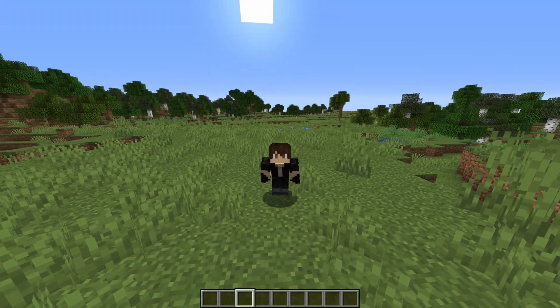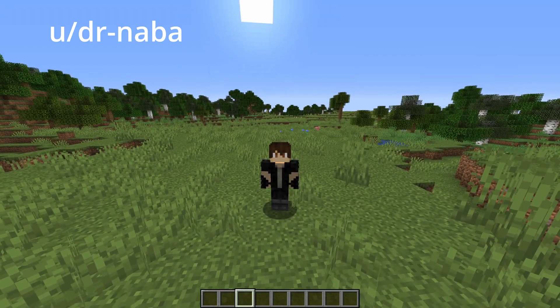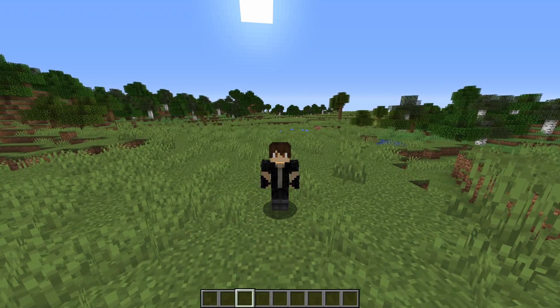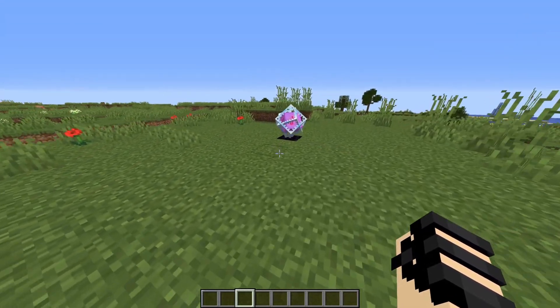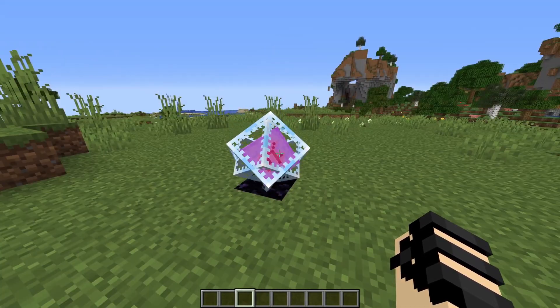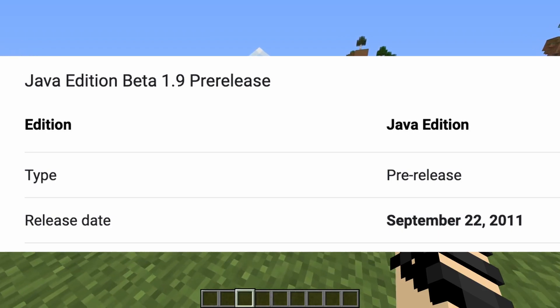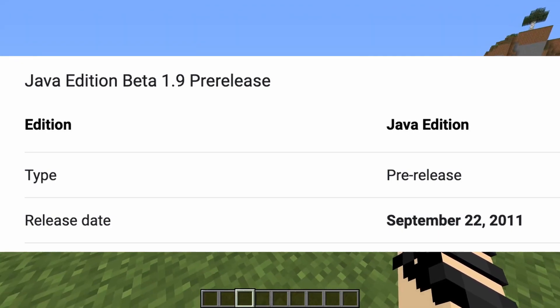That's right. About two days ago, a Reddit user by the name of u/doctor-naba made a very interesting discovery about the textures of one of Minecraft's entities. What this is referring to is the end crystal. It's been in the game since beta 1.9, which came out in September of 2011, or around 10 years ago.